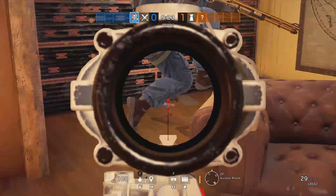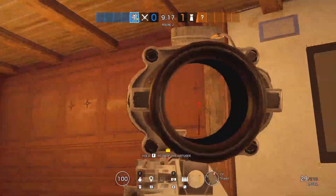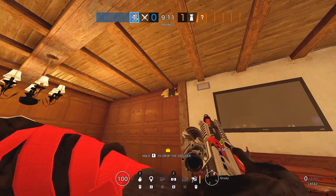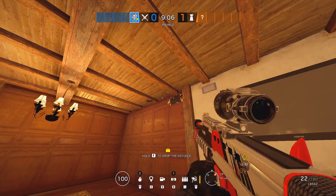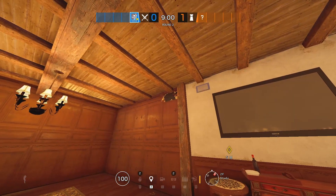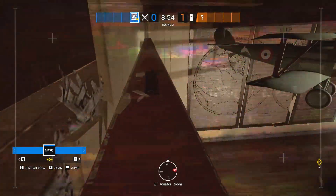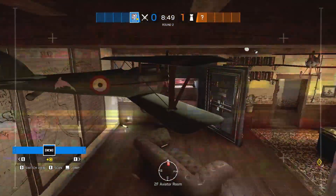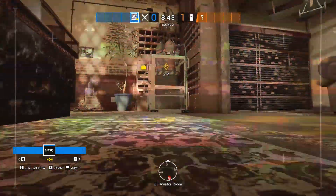Let me first show that there's a jammer placed on the AV wall, and also one in this common corner that you'd like to push past. If you open above the reinforcement on AV and then throw your drone above, you can get the intel you wouldn't otherwise normally get, even with the Mute jammer placed on the AV wall. If I jump across, I'm now in sight getting all that intel that I wanted.